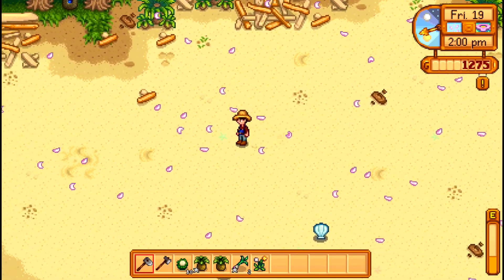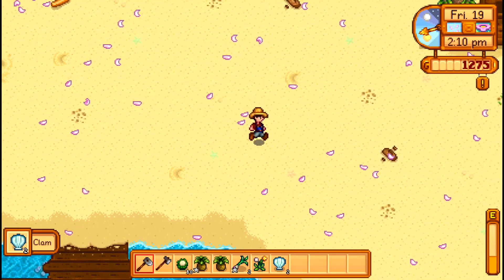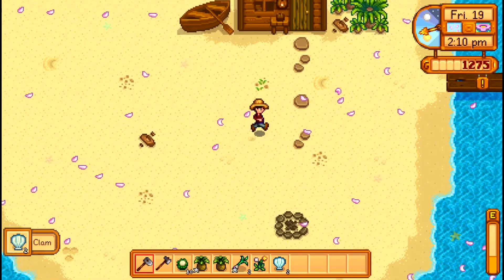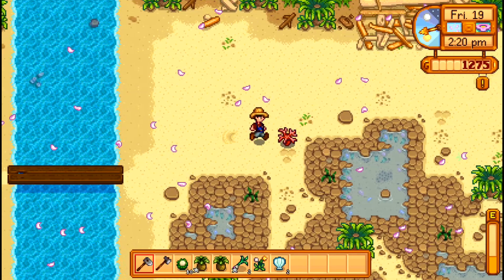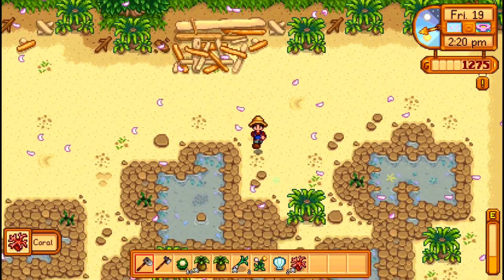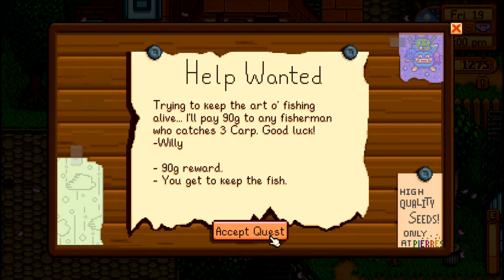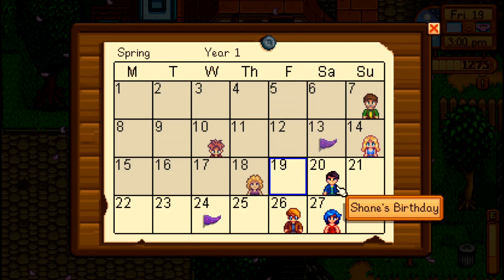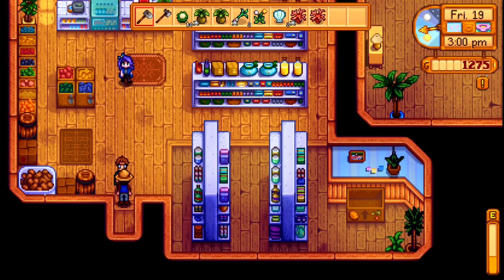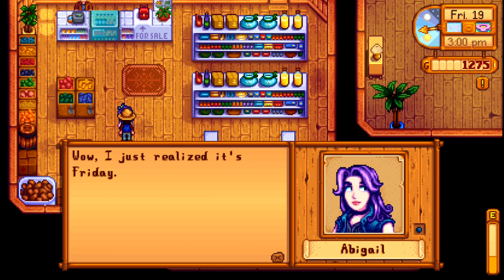Now we're down on the beach. You'll notice we've got these petals kind of flying around pollinating the air, probably causing our allergies to act up pretty significantly. There's a lot of forage for us to pick up down here on the beach, so that's good — let's build up our foraging experience. It looks like tomorrow is Shane's birthday, and that is the last birthday for a little while. We also have a festival coming up in a few days, maybe we'll get to that in our next episode.